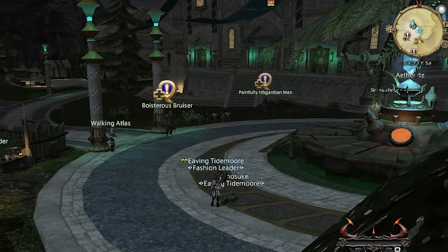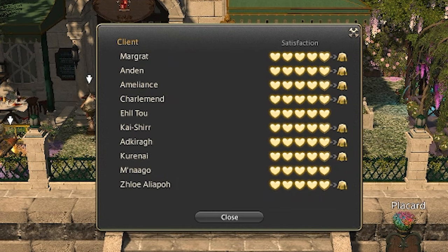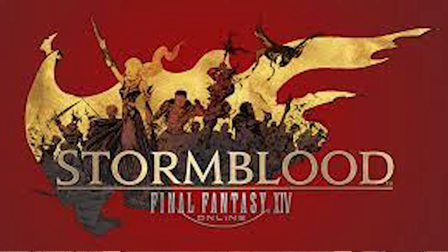I'm ready to start doing custom deliveries. Custom deliveries are weekly time-gated quest chains for crafters and gatherers. You're allowed to do up to 12 quests a week — 6 per NPC. You can begin doing custom deliveries once you finish the Stormblood MSQ.